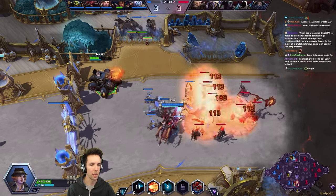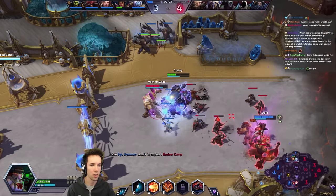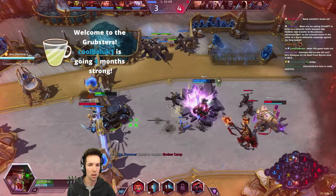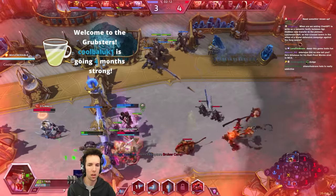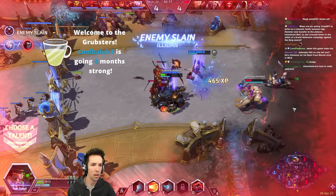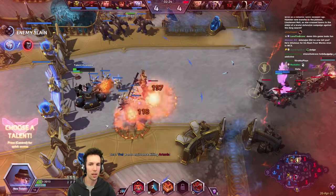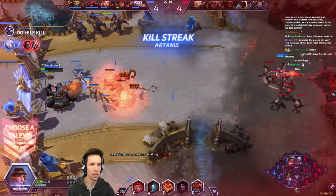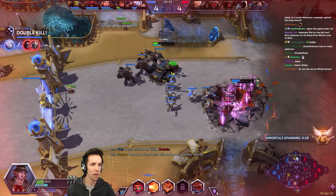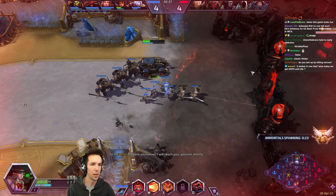We help defend against the bruiser. Welcome to the Grubsters — cool value — four months strong! We got first blood! Nice, we got a double kill! Can we still take the camp?